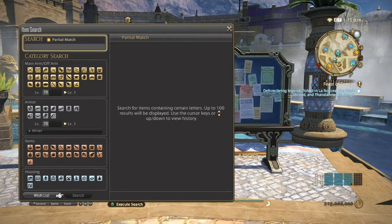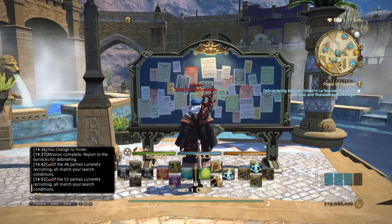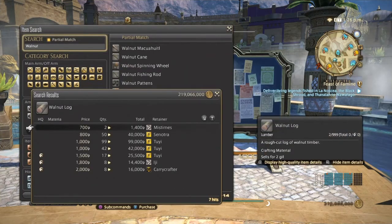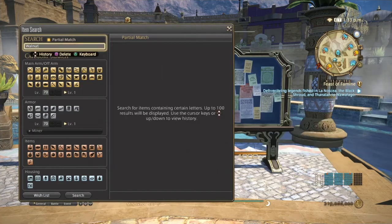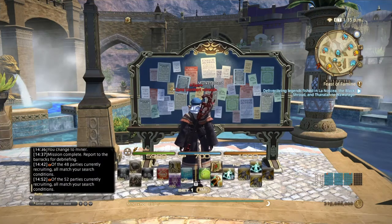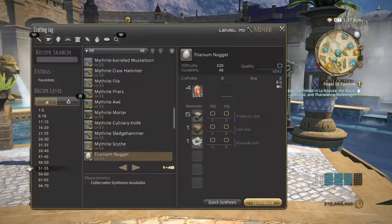Now switching over to botanist — walnut logs are used in making a lot of furnishings and also by carpenters. Walnut logs can be pretty expensive. On my server they're almost non-existent on the board, but from the sales history they've sold a decent amount. Because supply is so low not many are selling, but they are used in a lot of furnishings and also in leve quests.